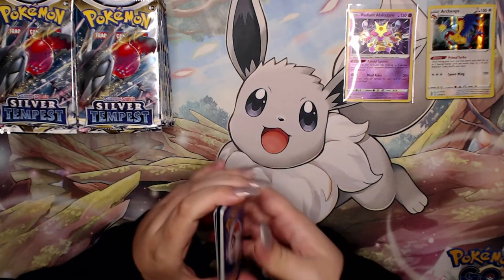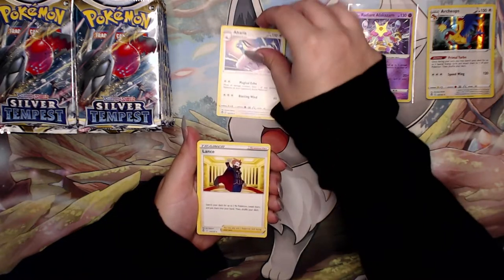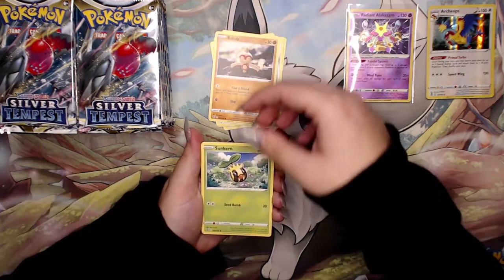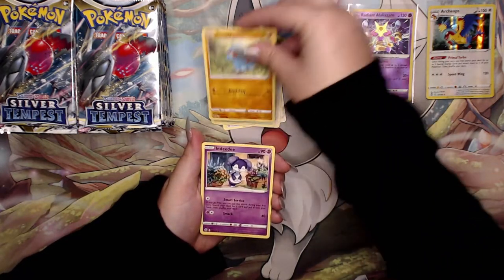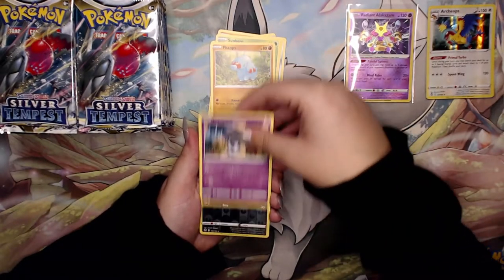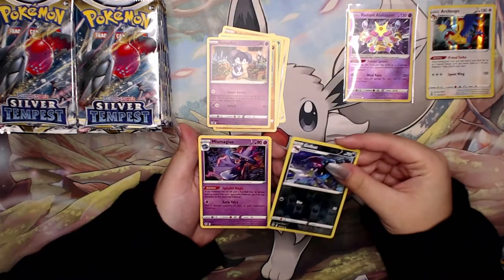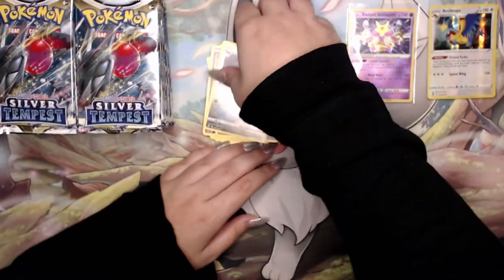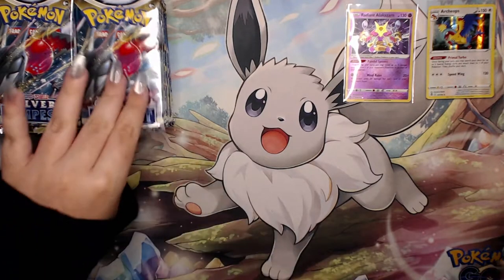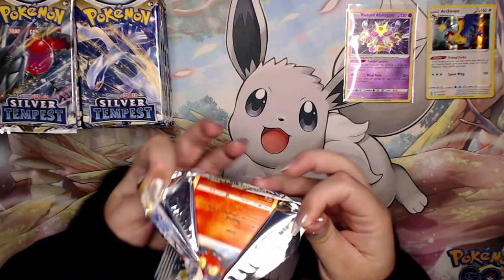We have a V-Star marker here. Oh, what a beautiful Terrakion card. Beldum, Baltoy, Sunkern. We have a Golbat reverse. On the back we have a Mismagius - I can't say that name either. We should all know that I do not say Pokemon names correctly at this point.